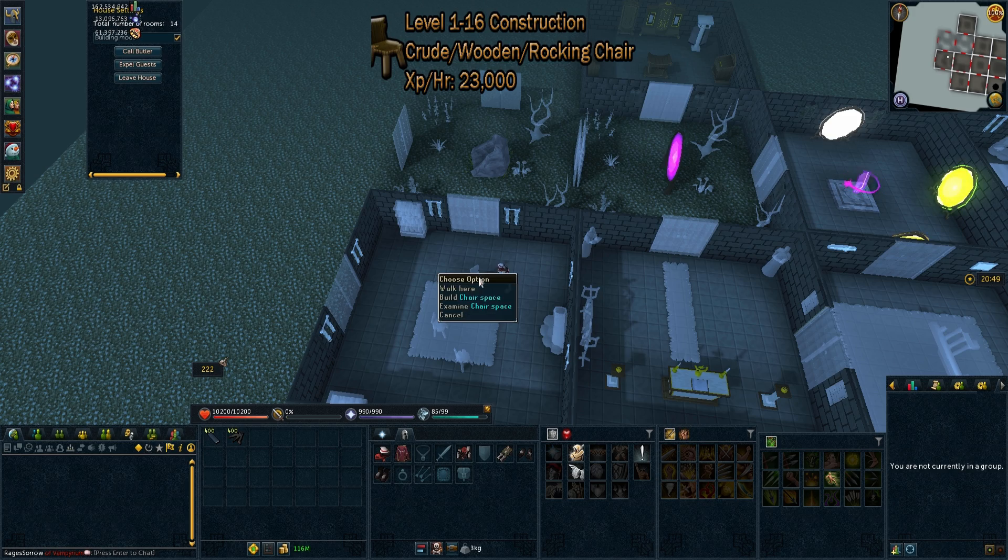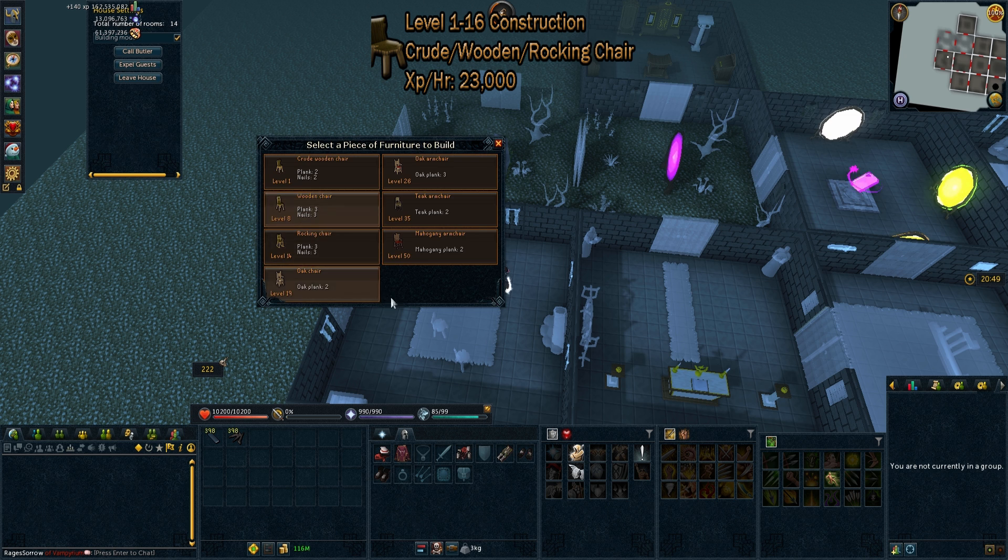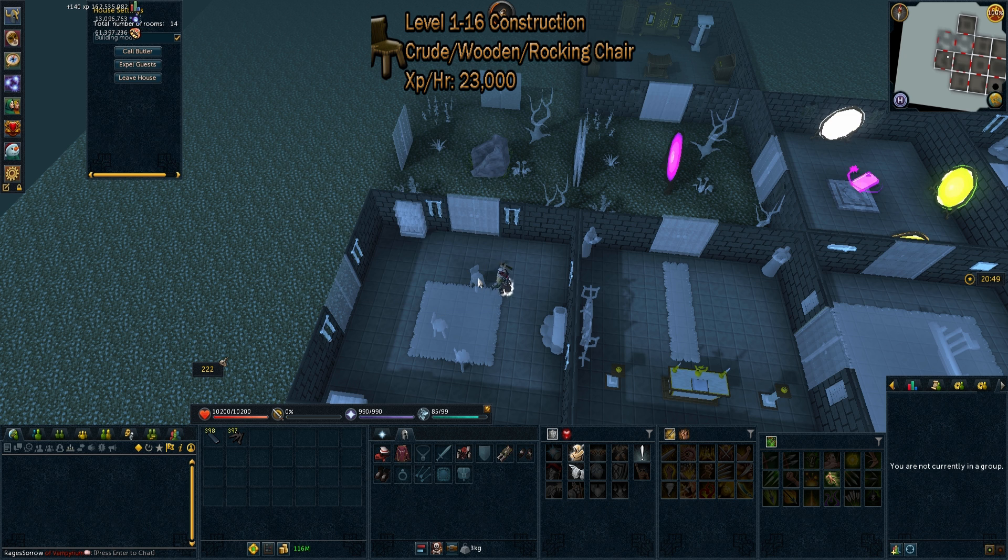From levels 1 to 16 construction, we'll be doing crude, wooden, and rocking chairs. These are approximately 23,000 XP per hour, and the GP per XP will range from 18.36 to 27.54. The XP per hour here isn't really consequential,